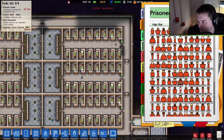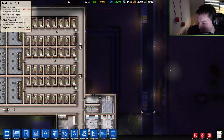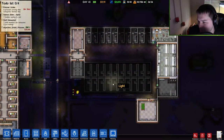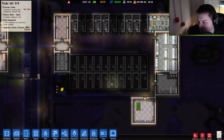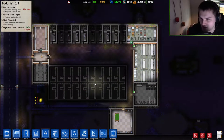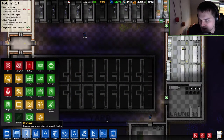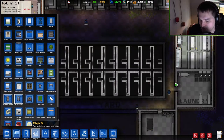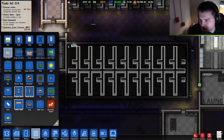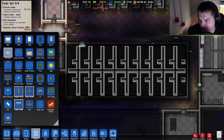I'm going to open the prison up to normal-risk prisoners and hold them in holding cells until the rest of the place gets expanded. Everything looks done. Let's go ahead and finish these cells — I'll place the doors on both sides right now, just get it done.